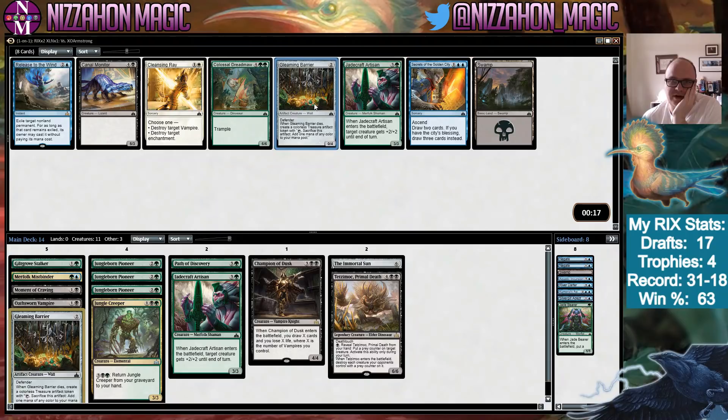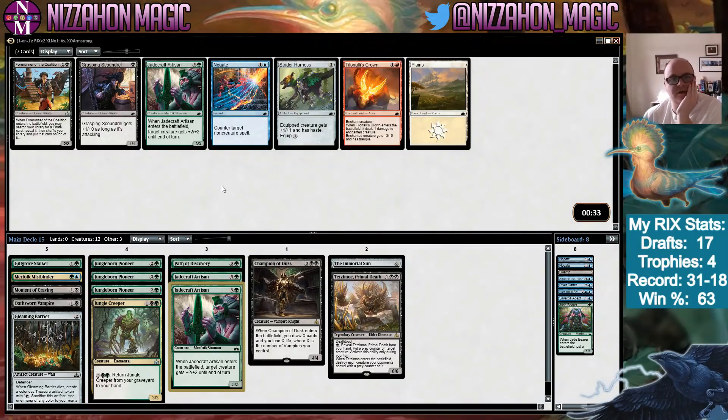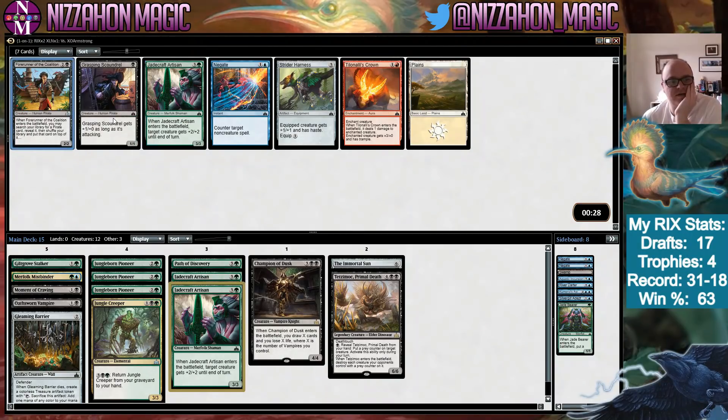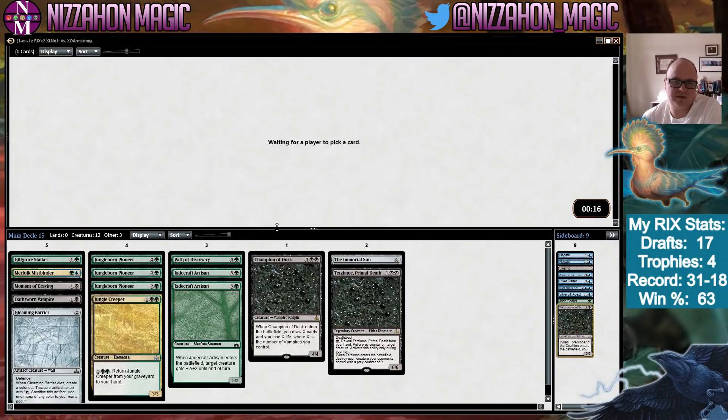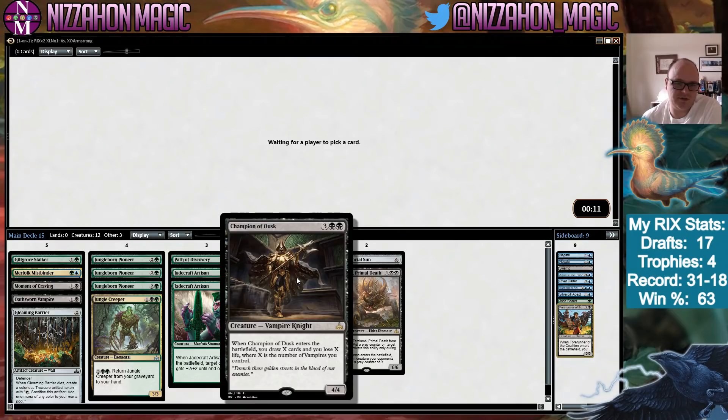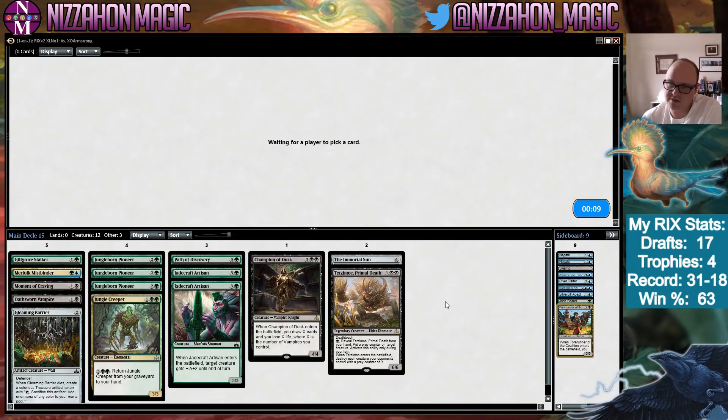We can't splash Kumena's Awakening very effectively. Jadecraft Artisan is good too, so we could take it instead of the Gleaming Barrier, and I think we probably do. Now I wish I'd taken the Gleaming Barrier because I don't really want a third one or a Forerunner of the Coalition. I think the Forerunner is what I take in case we end up with some bomb pirate — and if there's just a five-mana 4/4 that draws me a card, that's a good card.